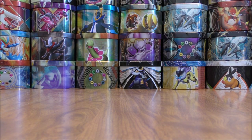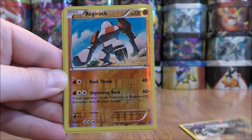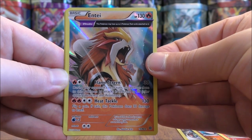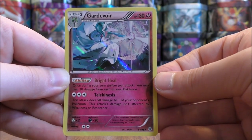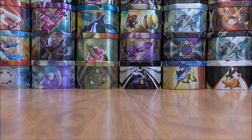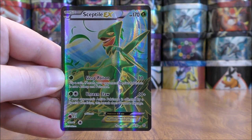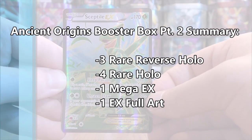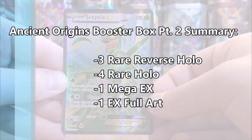So I can summarize my pulls now in part two. In part two I was able to pull out three rare reverse holos: Golurk, Regirock, and Volcarona. And four rare holos: Entei, Verizon, Porygon Z, and Gardevoir. As far as ultra rares go, I pulled out one Mega EX in Tyranitar and one EX full art in Sceptile. So to summarize part two: three rare reverse holos, four rare holos, one Mega EX, and one EX full art.